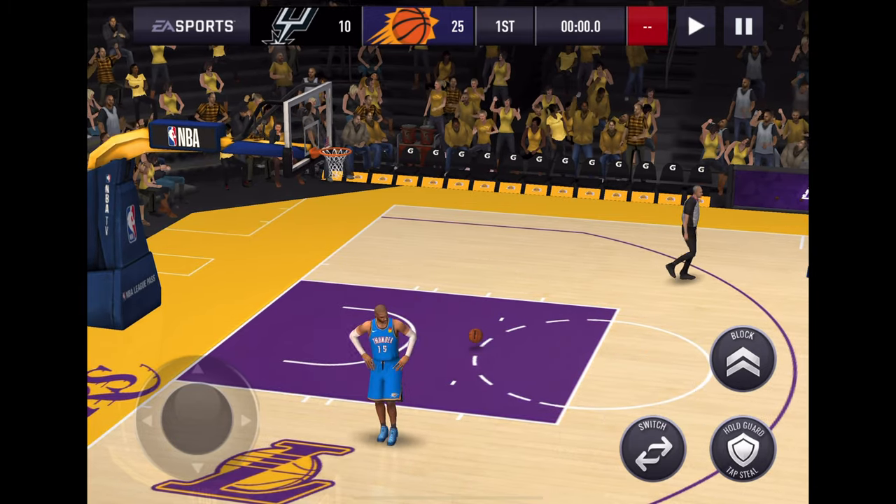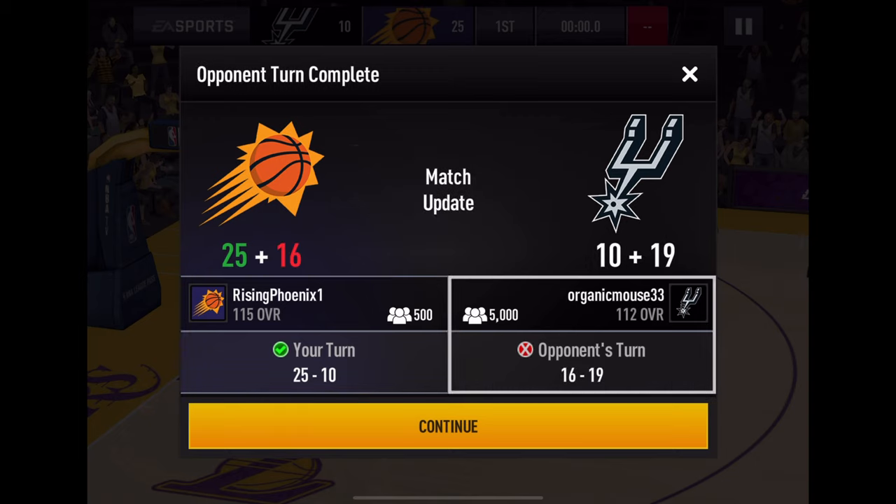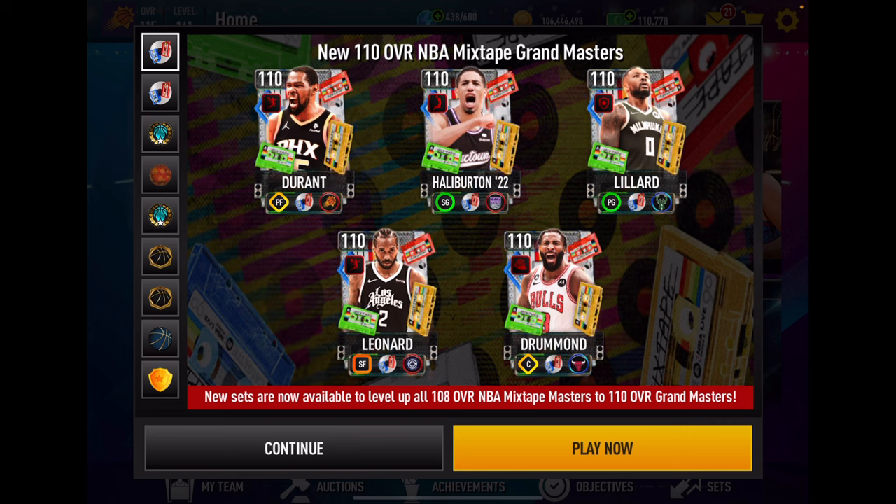25 points — that's a little better but we gave up 10 points. Just the way it goes. GG to our opponent — Organic Mouse, what a great name. Organic Mouse — 33, GG.